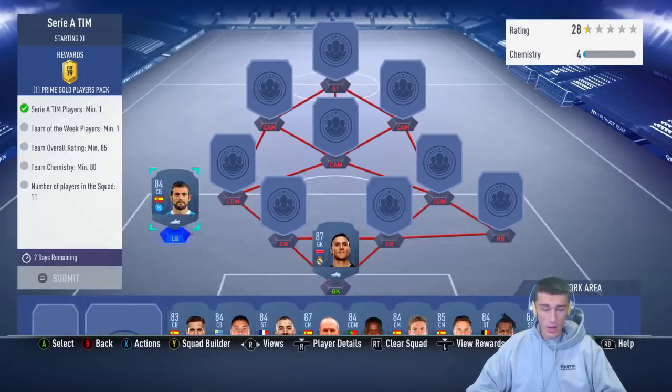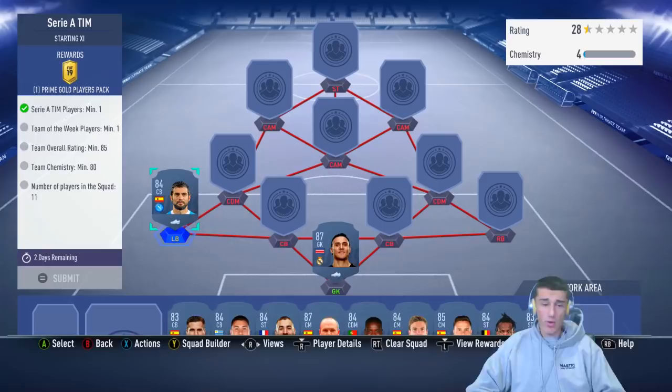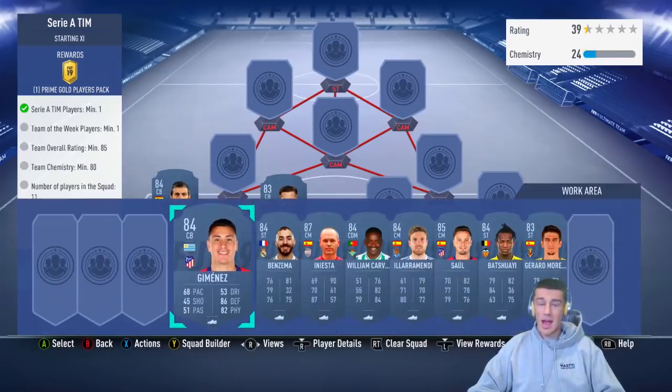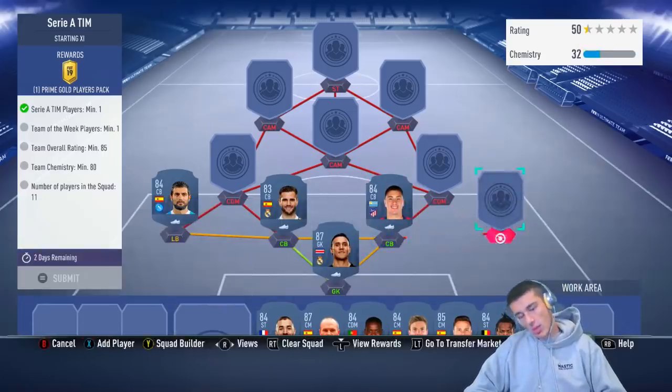Next up, we're going to go with Raul Albiol, playing him at left back. He's there because we need a Serie A player, and we've got to link him with the Spanish players from La Liga. I do that by going with Nacho Fernandez, and then we can go into the non-Spanish La Liga players like Jimenez and Benzema.